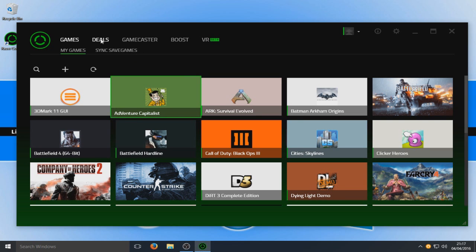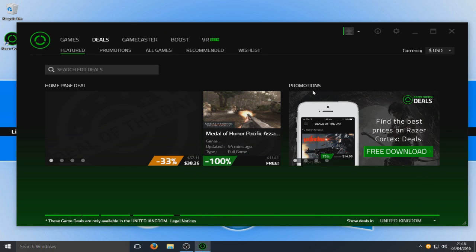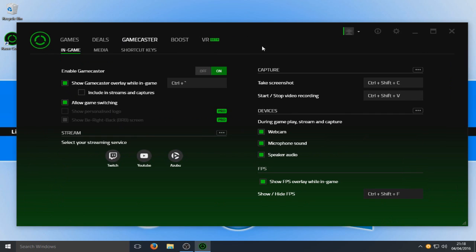At the top here we've got Deals — this is their store where they have a couple of deals on whatever. Let's go across to Gamecaster. So here, Gamecaster actually allows you to take some screenshots and do video recording.